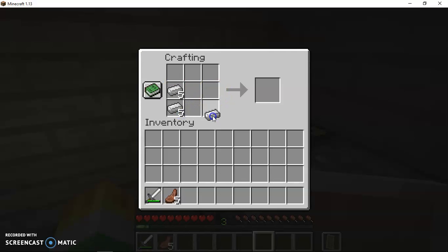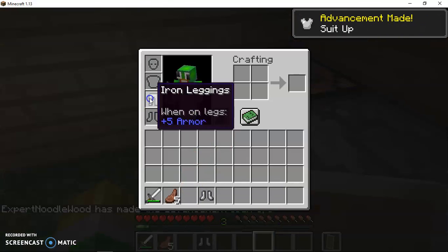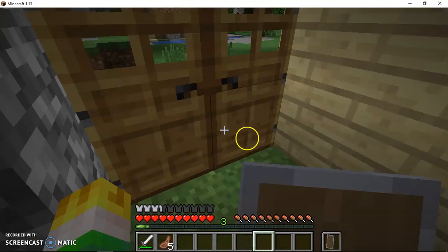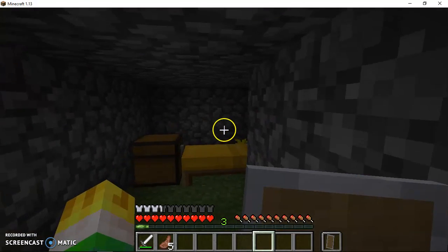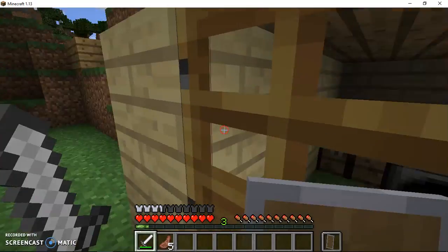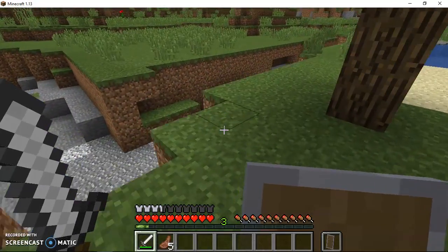Now I'm going to make some armor with the iron I still have. Let's make some boots - and just enough iron for leggings too. Let's put on the boots and the leggings. Now we got some leggings. Now we are probably going to go get some more iron. Get our sword and our shield.